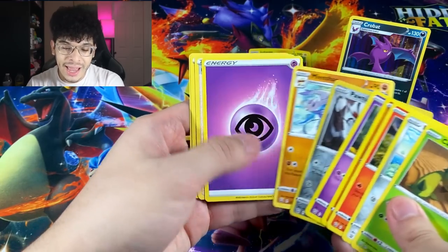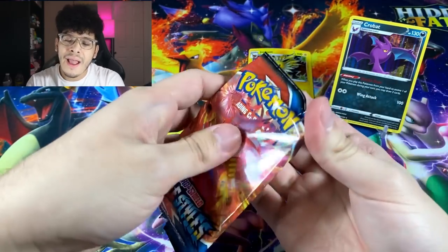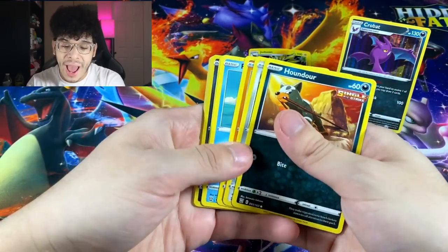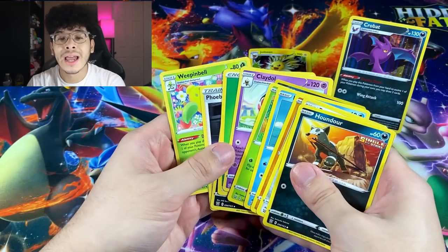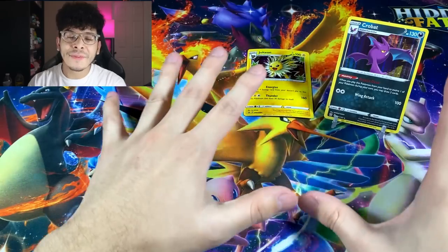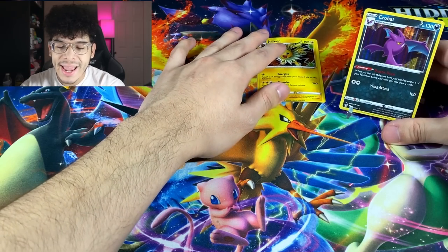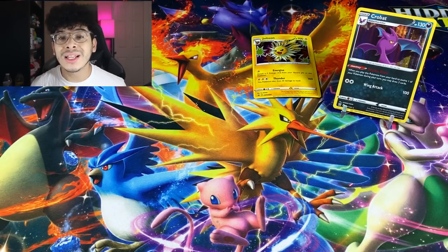We got a Ponyta and a Mienshao regular rare. So nothing too crazy in that pack, but this is just a three-pack blister so my hopes are not too high. We got Morpeko in the cut followed by a Claydol — not a holo, just a regular rare. All righty, we got through the introduction product. All we pulled is a holographic and our promo card of Jolteon. Let's move on to product number two and let's hope we have some better luck.